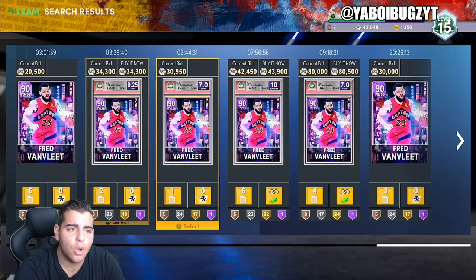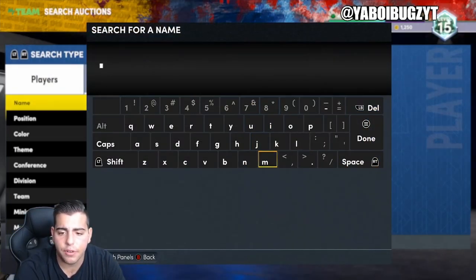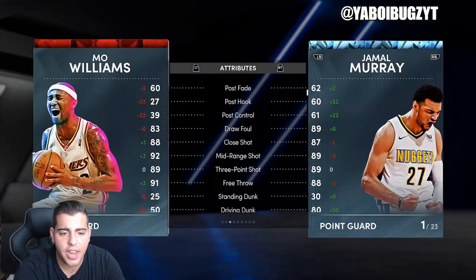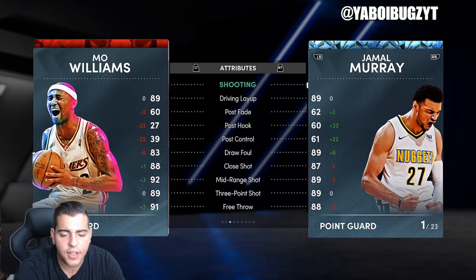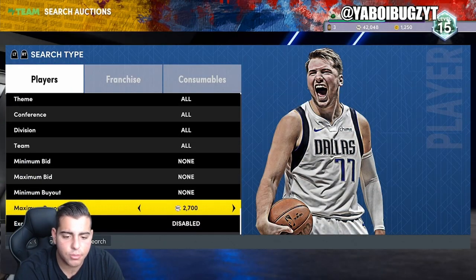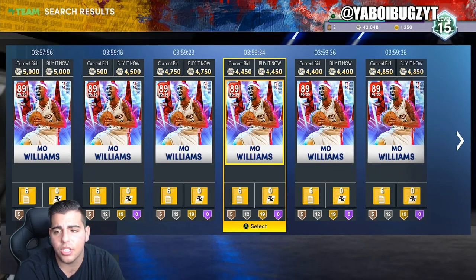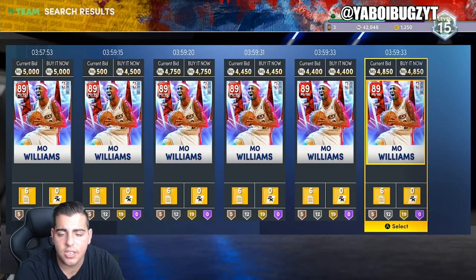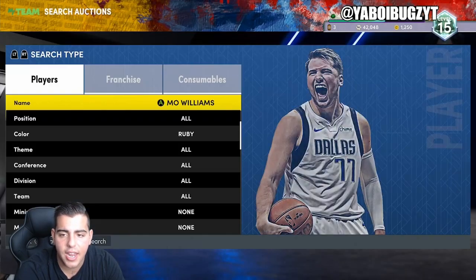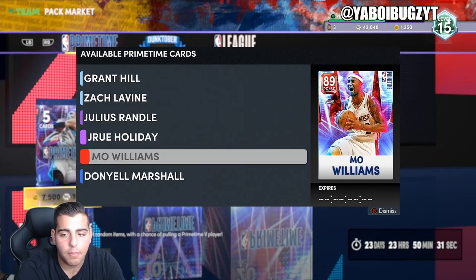As you guys know the season ends next week. I think Julius Randall could be a good investment, or Drew Holiday could be a really good investment, same with Mo Williams. This Mo Williams is absolutely insane — his offense is just always OP. Defense is obviously not the best but Mo Williams is always so cheesy in 2K and he always has an amazing jump shot. So definitely keep your eyes on Mo Williams for 4,400 — he's an absolute steal.